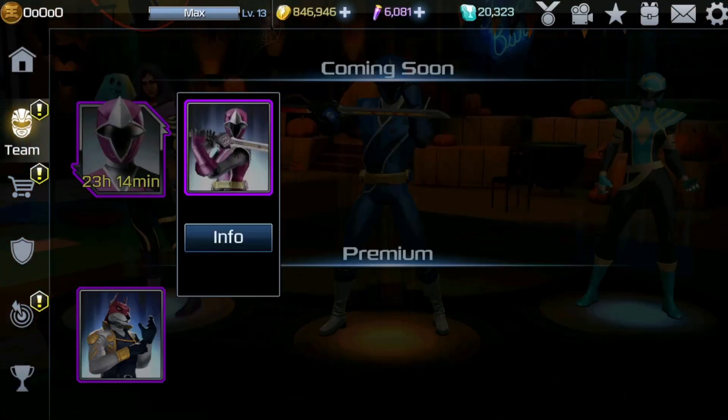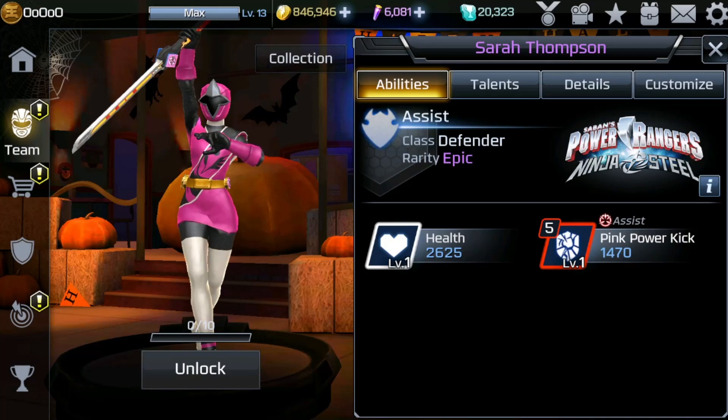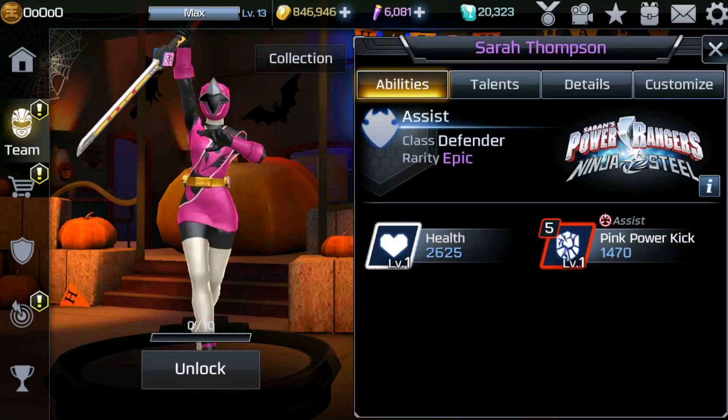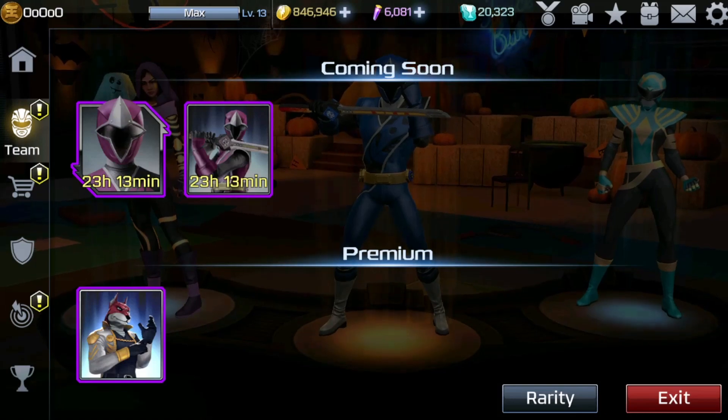Her assist: she has a five-cost breaker — Power Pink Power Kick — enters combat with a flying kick staggering the enemy if it connects. I'm wondering what the range is gonna be on this, because five force is pretty hefty. If this is full screen range or about mid-screen and can chase your opponent, I could definitely see this seeing some use in some future form.